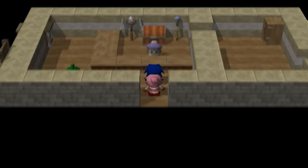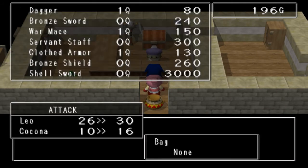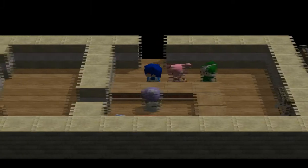Here's the armory — or weaponry, I'm not really sure what you'd call it. So you talk to her. She has a lot of good stuff here. You see where it says 0Q and 1Q? I have no idea what that means — I think that means quantity, like how much they have in stock. But look at that at the bottom: my attack can be increased by 10 if I buy it. I don't have enough money. I think I'm gonna save my money to get that — it's actually really powerful. I'll probably grind off-screen and then get some money and buy that.